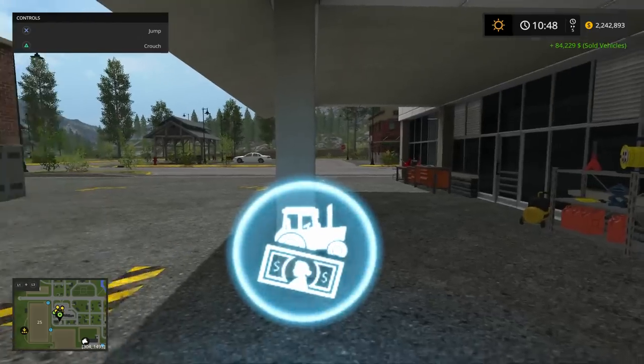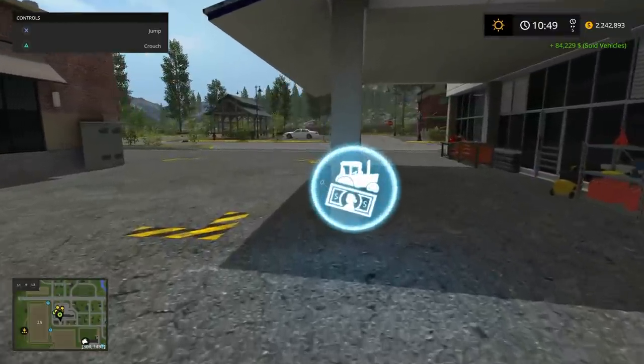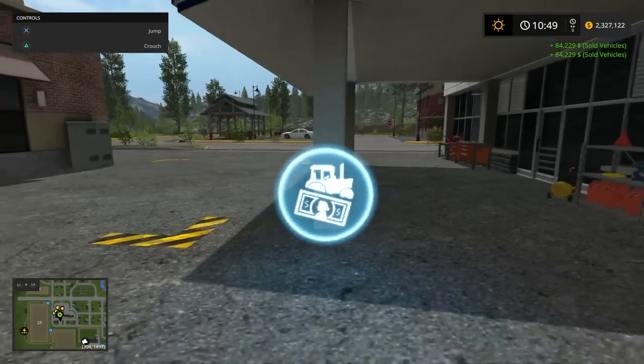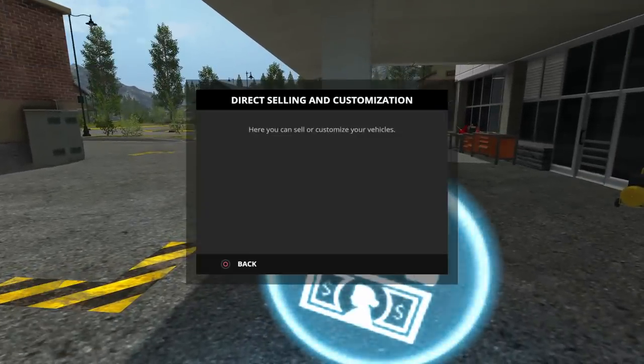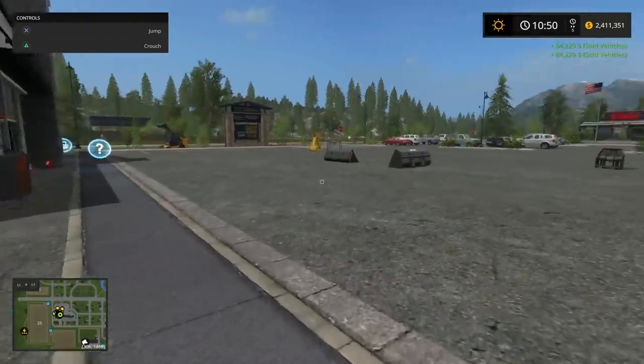There you go, I've got 84,000 in the bank account. Then I just go back a few steps, then go forward — L3, X, and sell again. Another 84,000. And this is basically just rinse and repeat. The bigger the tractor, the more money you're going to get each time.